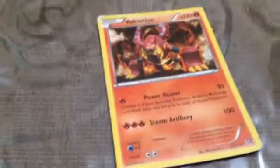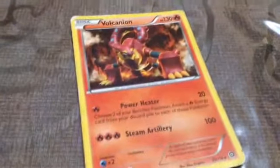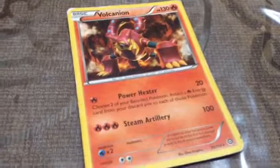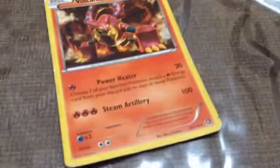Now we're moving on to Volcanion. HP 130, Power Heater 20, Steam Archery 100, and it's a basic Pokemon.